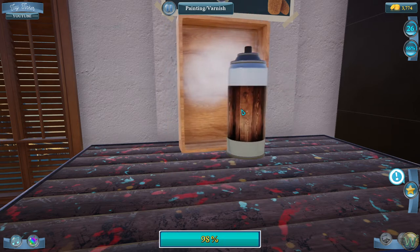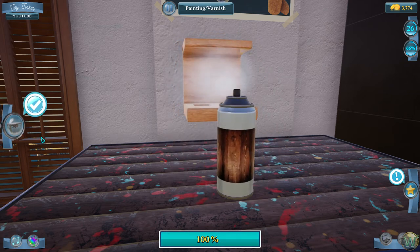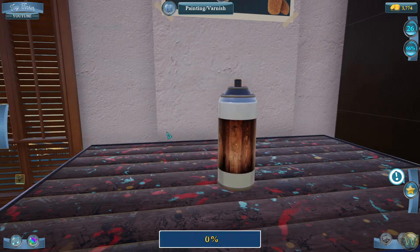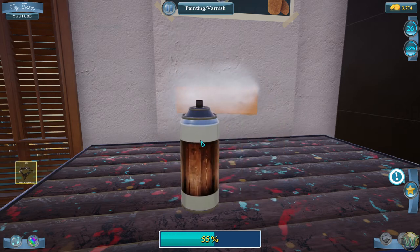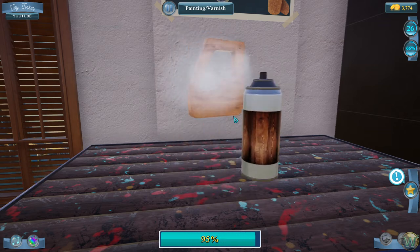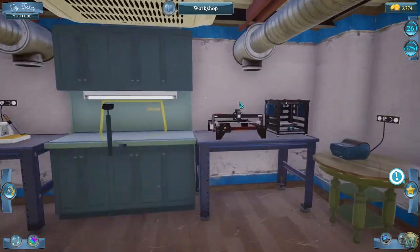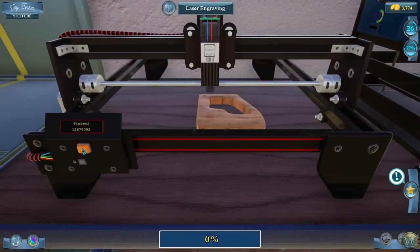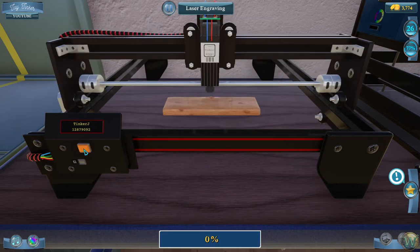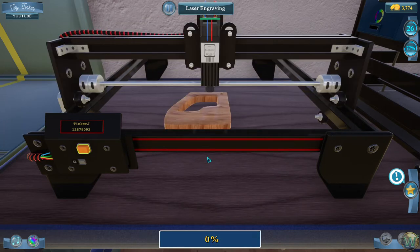I've never used a laser engraver. All I've used is a soldering iron, a wood burner, for those types of things — and I don't think you'd want to use those if you were going to varnish at first. I think you'd varnish after. I don't know if the laser engraver would be the same or different in that respect, but I wouldn't want to be the one trying it out for the first time — laser engraving something onto a piece of varnished wood. Varnish is flammable, at least until it's totally dry.